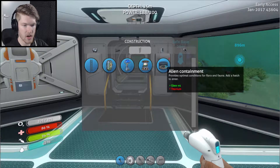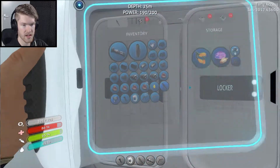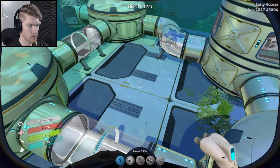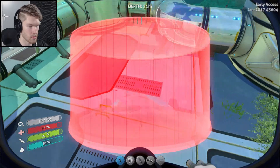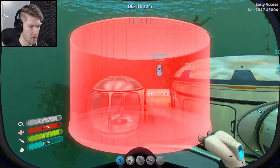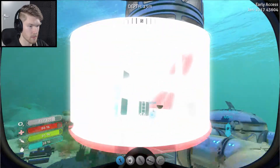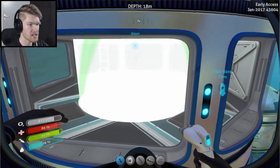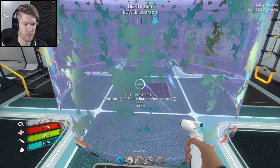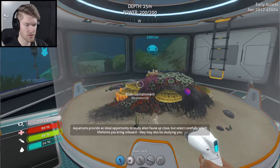There you go, we've made that. And for this now I need one more plasteel ingot and a computer chip, and then I should be able to make this one as well. Now we should be able to make that third one as well — yes, there you go! Pressure compensator MK3 — this is the one. There you go, 900 meters! I can go 900 meters with the Seamoth now — that is amazing. Ultra glide fins — I'm on those too. We're doing great today!